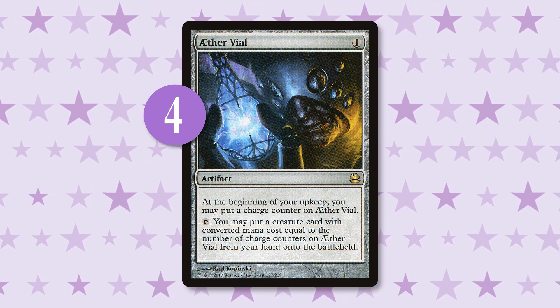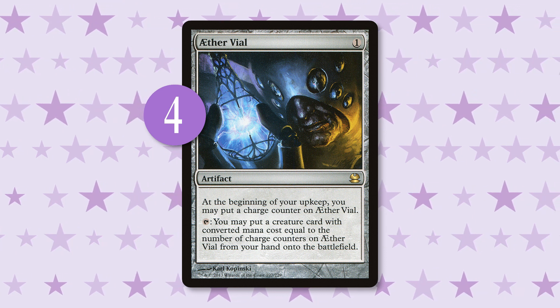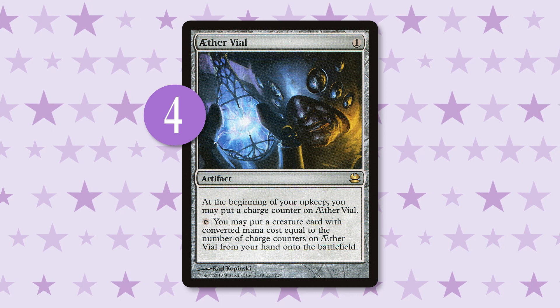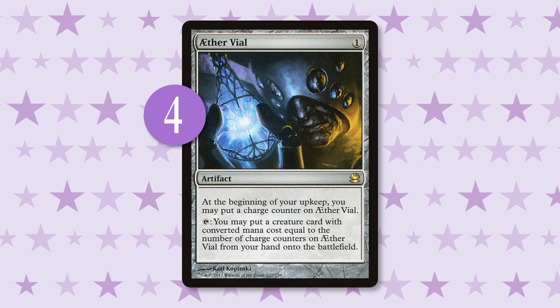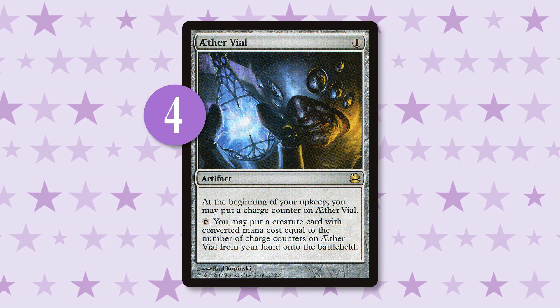The final awesome thing about Aether Vial is its ability to allow for ambushing your opponent. If you have a couple of slivers out on the battlefield, your opponent should think twice about attacking, since you could flash in a bonus-granting sliver with Aether Vial, pumping your slivers up or giving them a sweet ability like flying or first strike, destroying their hopes and dreams.